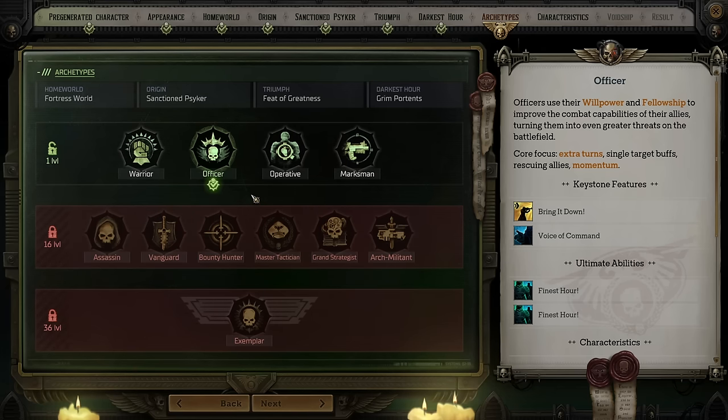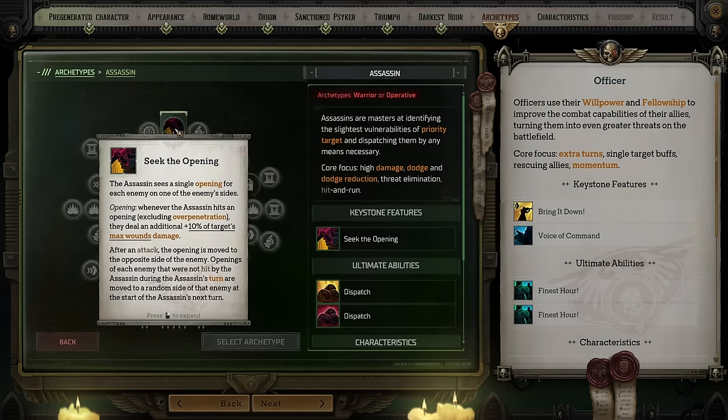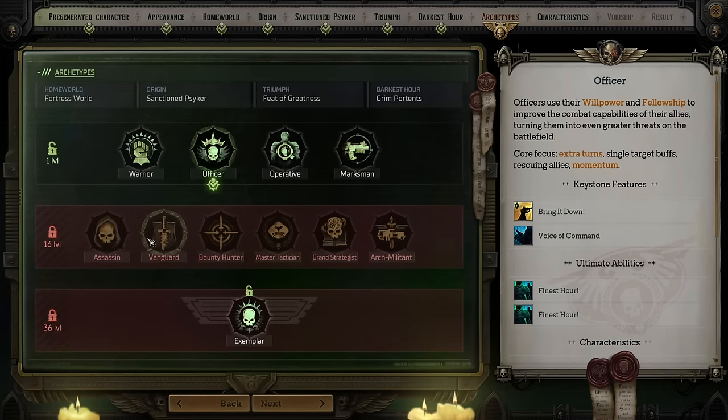I want to talk a bit about the advanced archetypes. Assassin is pretty straightforward — it's all about targeting and dispatching enemies. It's a little better in melee specifically, allowing you to make openings on enemies. If you hit them from a specific side or square you'll deal extra damage, and they also get extra attacks such as the Dispatch ability. While they don't have a lot of defensive options, they can really tear enemies apart damage-wise.